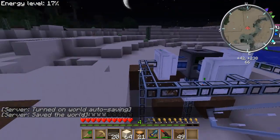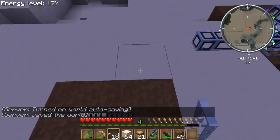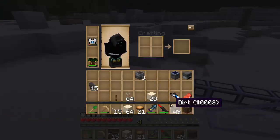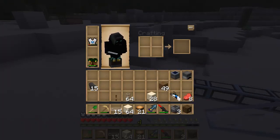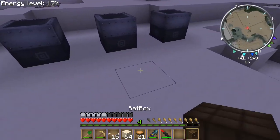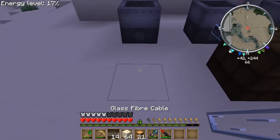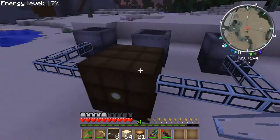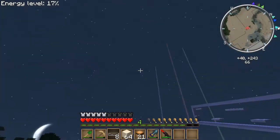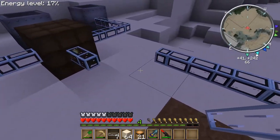Now that we have this, what we're going to want to do is extend this over here. We have a bat box and we have advanced solar panels — you can also use regular solar panels. You place them down and you have your bat box. I guess it does fill up at night — screw logic.